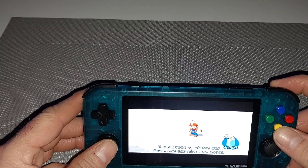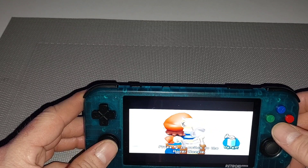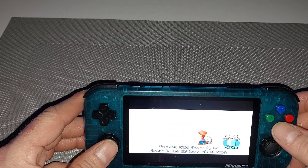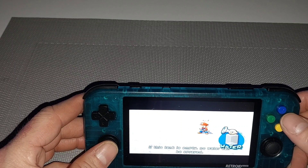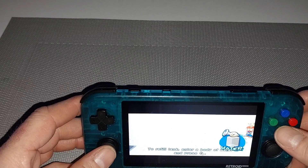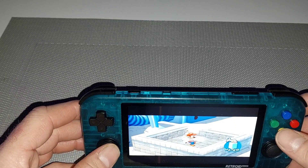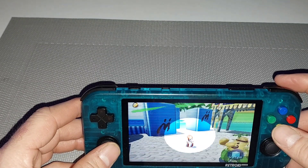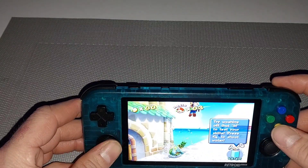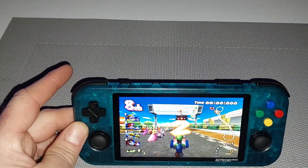If you press the R button all the way down, you can stop and shoot. You can then use the control stick to aim in any direction. Press the X button to switch to the hover nozzle. You can then press the R button to hover in the air for a short time. If the tank is empty, no water can be sprayed. To refill the tank, enter a body of water and press the R button.